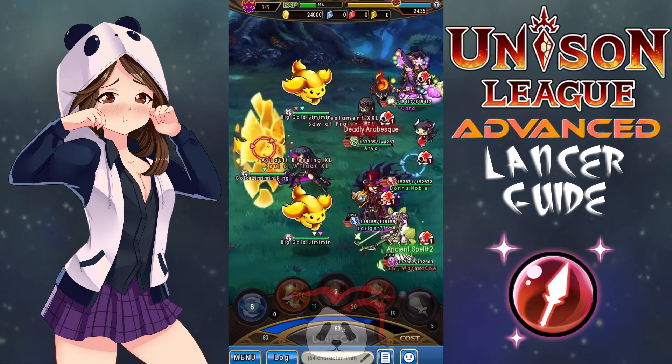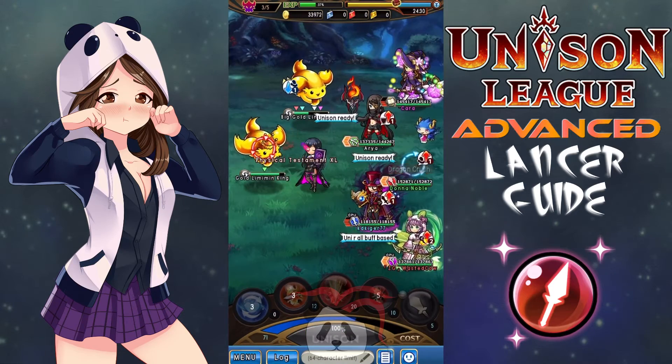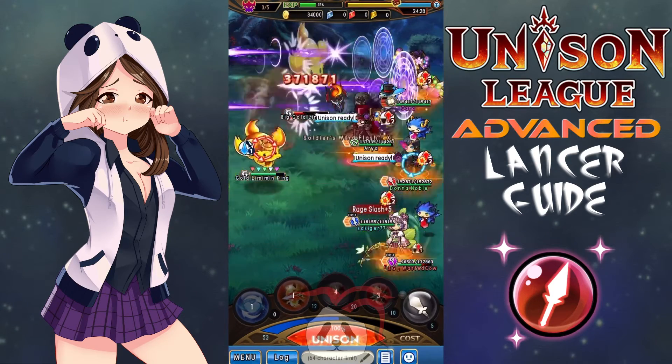For PvP, so things like guild battles, bring the same as PvE with a potential cheer swap. For Kalo, guard in place of EE. You start with enough cost, you won't need it. Then bring the rest of your PvE set.